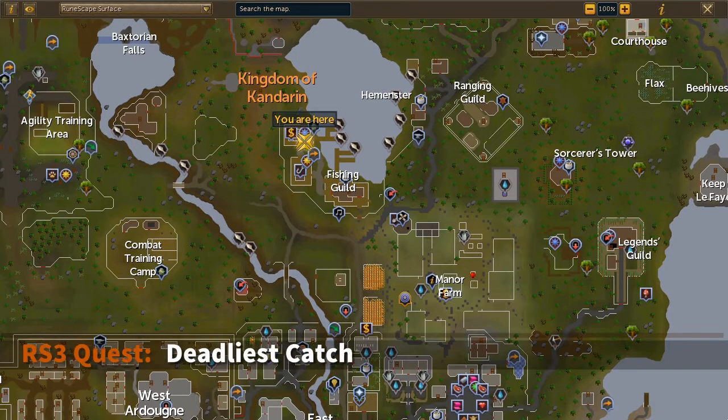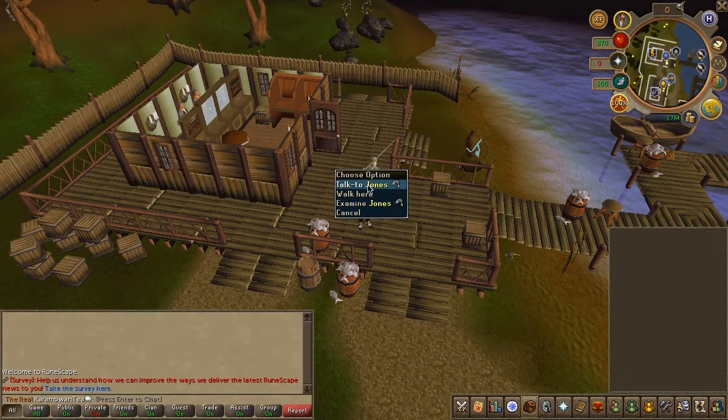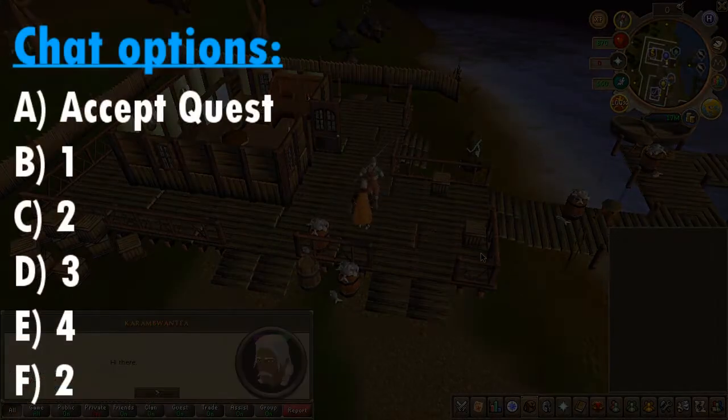To begin the quest, head to the area located here on the map. Speak to Jones the fisherman and choose the chat options on screen.